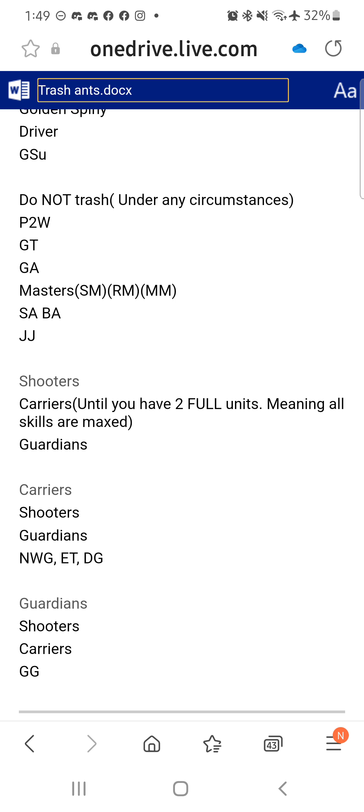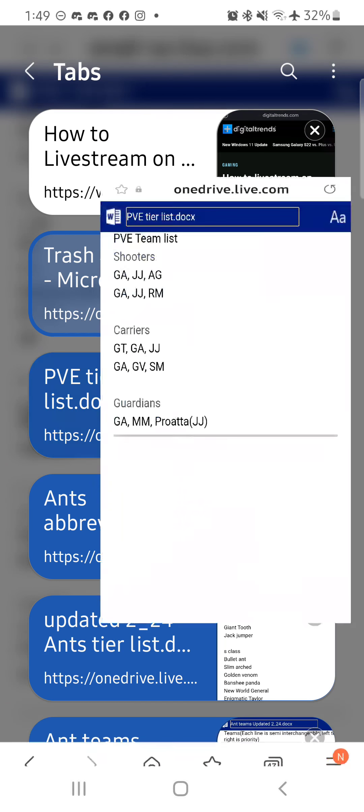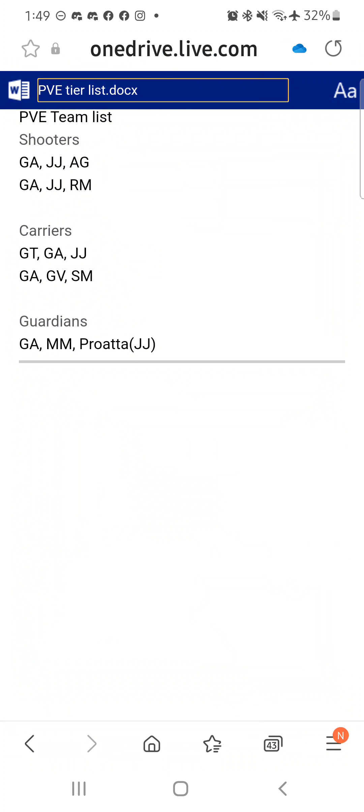At this point in the meta, there is no real place for New World General, Enigmatic Tailor, Dark Giant for Guardians, same thing for Shooters and Carriers, Guardian General. Still just trash even with the update - they just don't perform. I think it was the first one they made and the developers just said, oh, we don't need this.